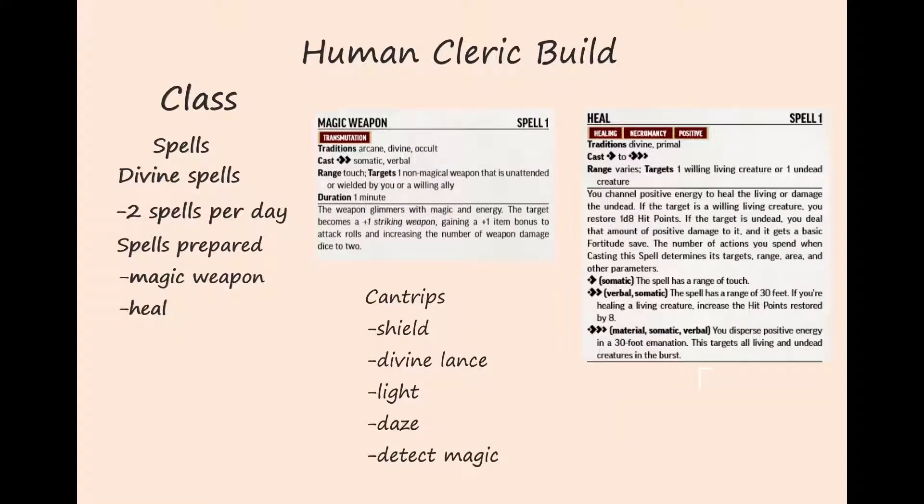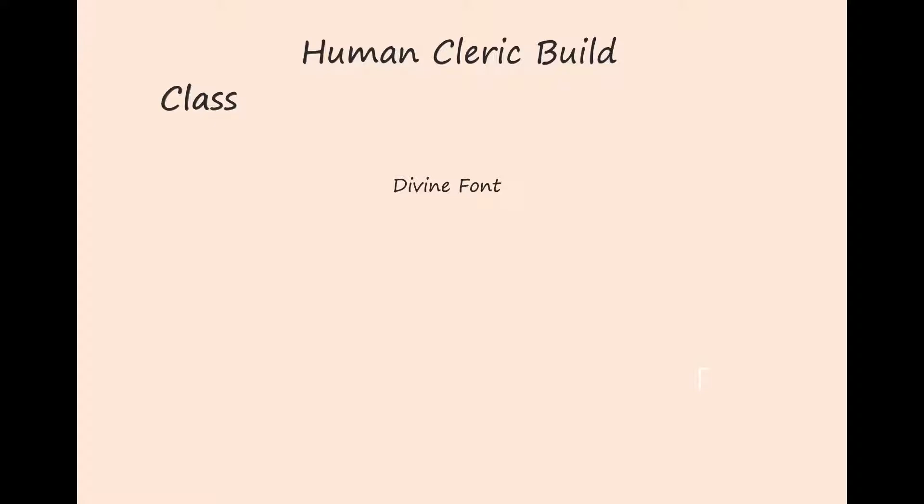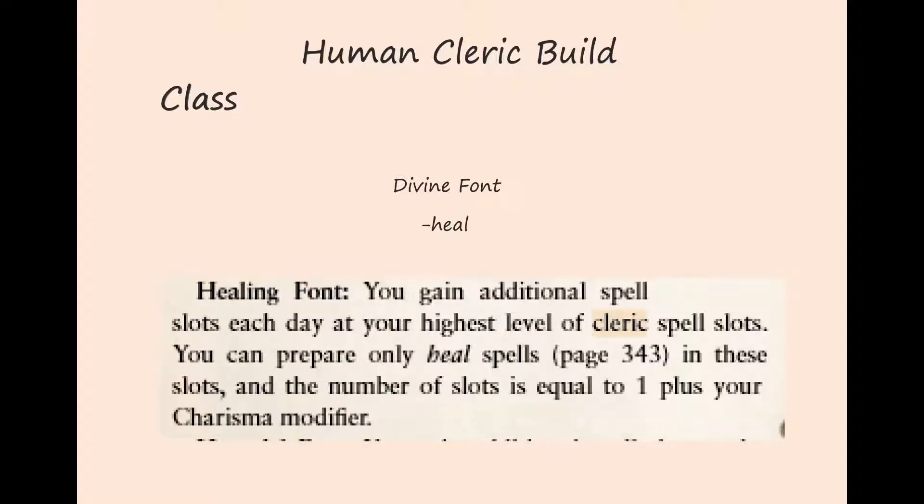Cleric cantrips are low-level spells — the great part about them is they don't use spell slots so you can cast them as often as you want. We prepare the cantrips Shield, Divine Lance, Light, Daze, and Detect Magic. Our next class feature is Divine Font. Our deity Gorum allows us to choose either heal spells or harm spells. We choose Healing Font, which lets us cast the Heal spell an additional number of times per day equal to one plus our charisma modifier.